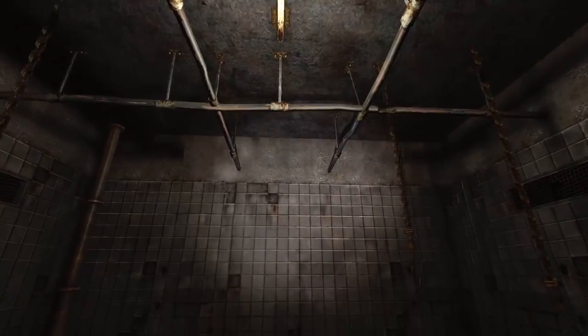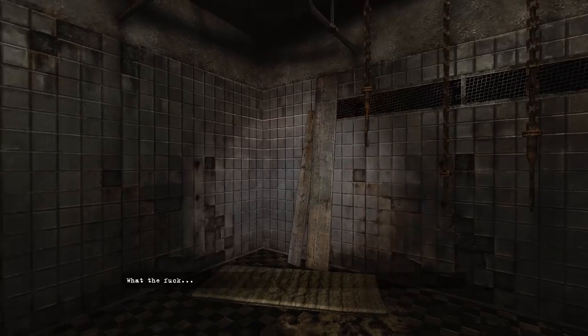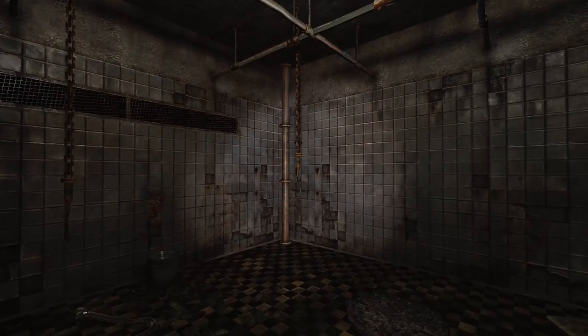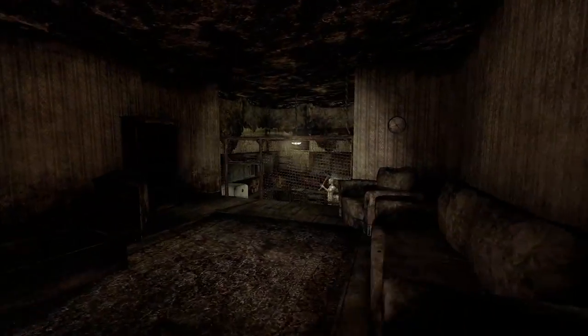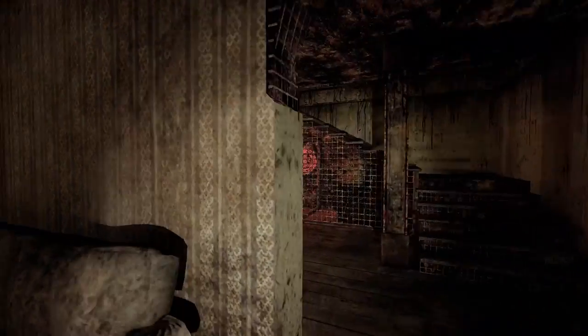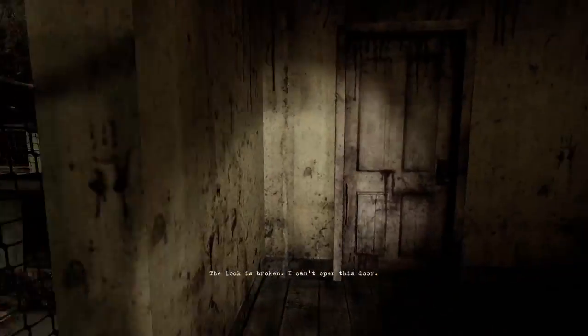Anyone who's played the Silent Hill games knows that there's always much more going on than meets the eye, and fair enough, near the end of the game there is a pretty big plot twist that really shows you what's going on and who the real bad guys are. It's kind of expected to be honest, and without sounding like a snarky prick I really did see it coming, but it is handled fairly well even if the voice acting is utterly atrocious.